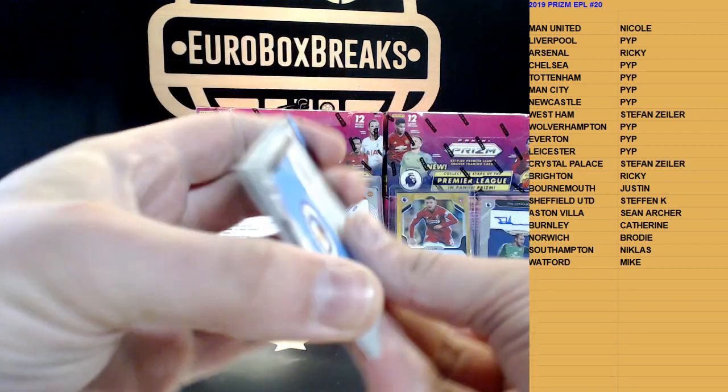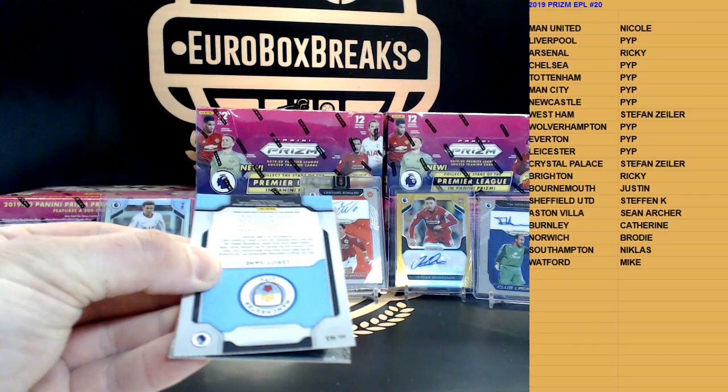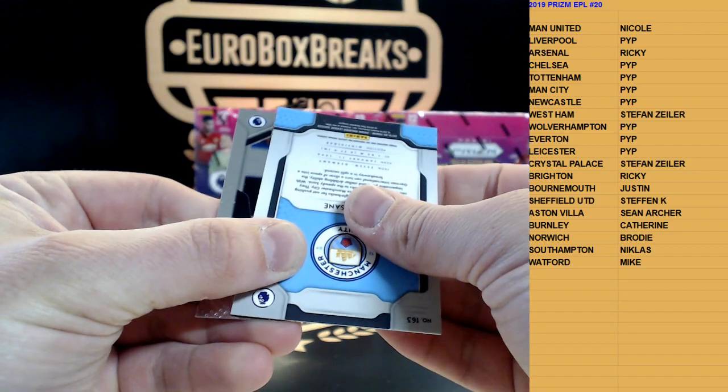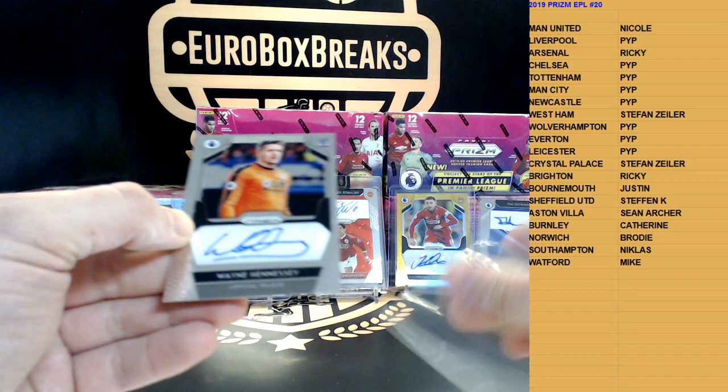Alright, let's see the hit. Regular autograph — Coleman for Everton. Regular autograph, no legend. It is a regular one — Wayne Hennessey for Crystal Palace.